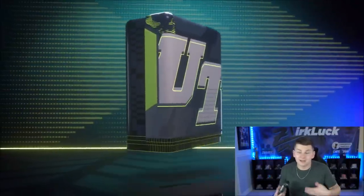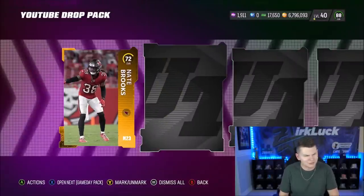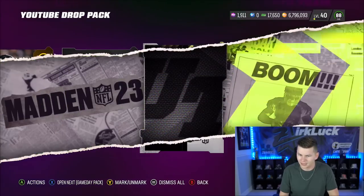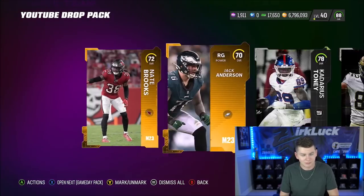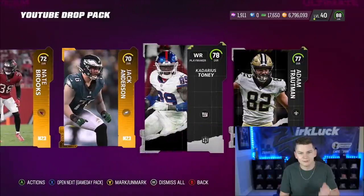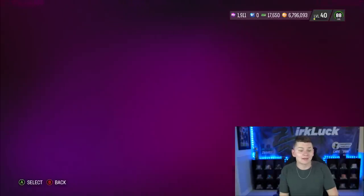Let's go ahead and open up my pack. Some people have tweeted me with them pulling LTDs out of this pack, pulling Ricky Williams — so I don't exactly know what all this pack entails. But we get a headliner: 77. And another headliner: 78. So my YouTube Drop Pack — I got four golds, and that was it. But some people got elites, some people pulled an LTD Ricky. It's some sort of free pack, so that is the free pack there.